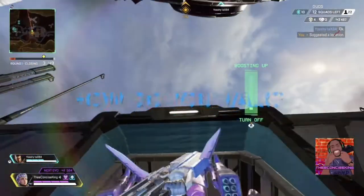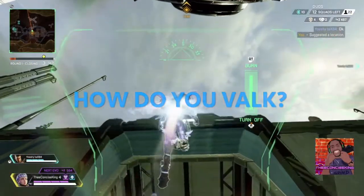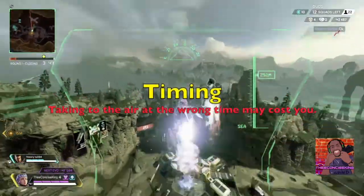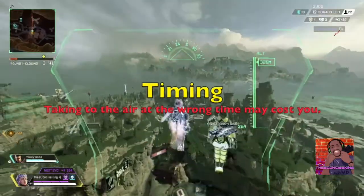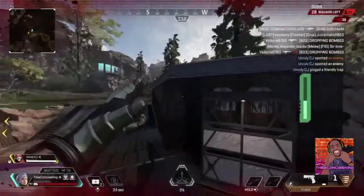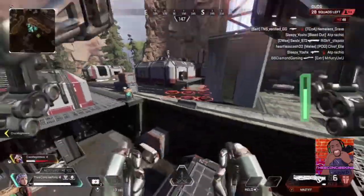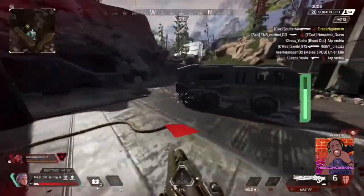Now let's move on to what's actually been working best for me when I use this Missile Swarm. For me, it comes down to timing. It's no secret that Valkyrie is easy to shoot out of the air and she's not able to shoot and fly at the same time, so it's really important that you decipher when you want to take to the air. I tend to use her Missile Swarm under these specific circumstances.